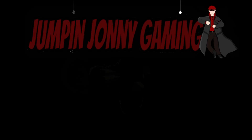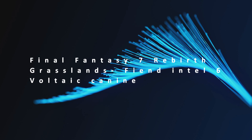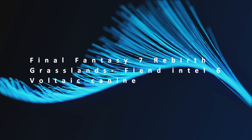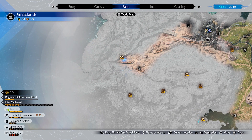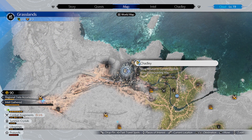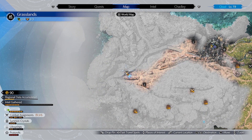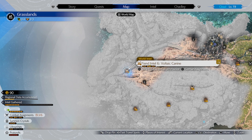Hello and welcome to Jumpin' Johnny Gaming. This Final Fantasy 7 Rebirth video shows you how to complete the Fiend Intel 6 Voltaic K9, located in the Grasslands area. You can find the location to the south east of the town of Kham.